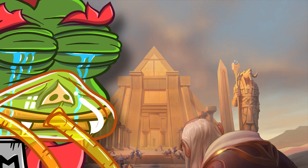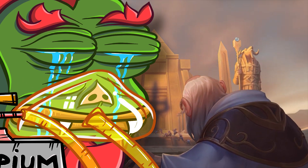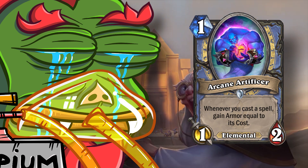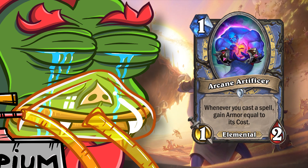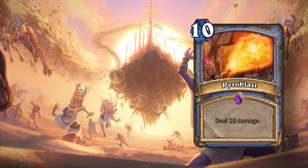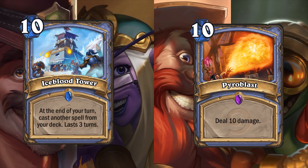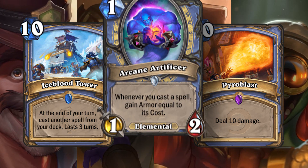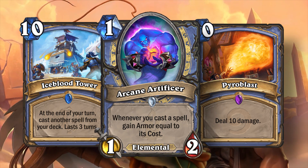Speaking of promoting a slower Mage archetype, Arcane Artificer is a perfect example of a card that actually wants Control Mage to work — it's a one mana 1/2 elemental where whenever you cast a spell, you gain armor equal to its cost. It's simple: you put big spells in the core set, you recently released big spells in Fractured in Alterac Valley, and Arcane Artificer promotes a slower archetype. The puzzles just come together.